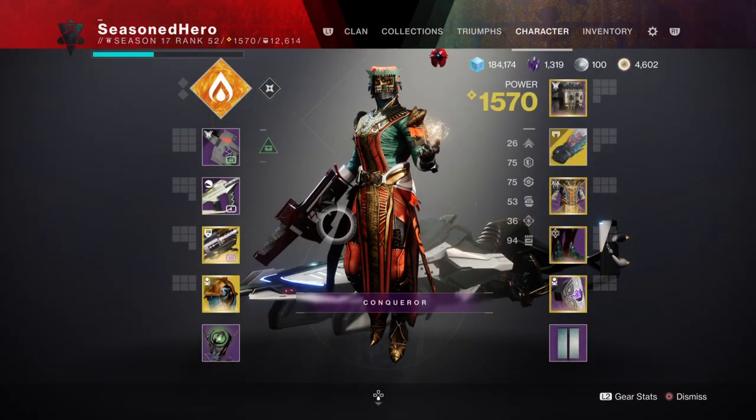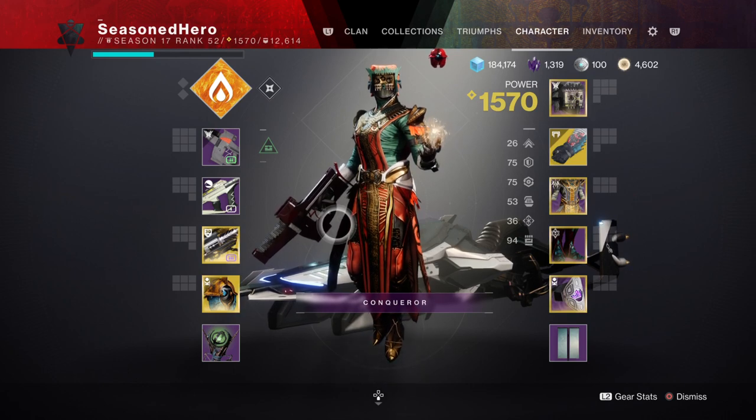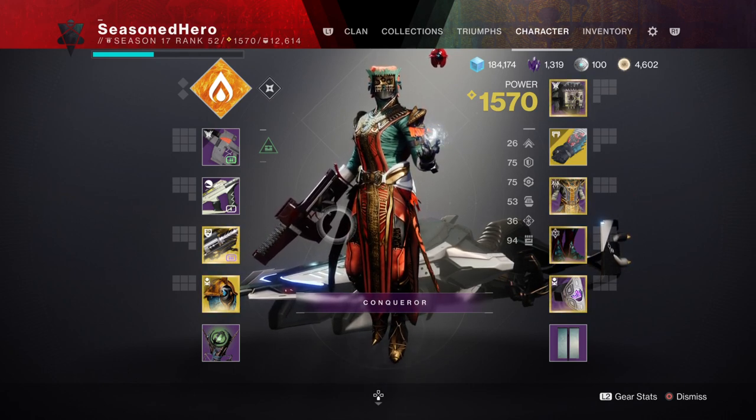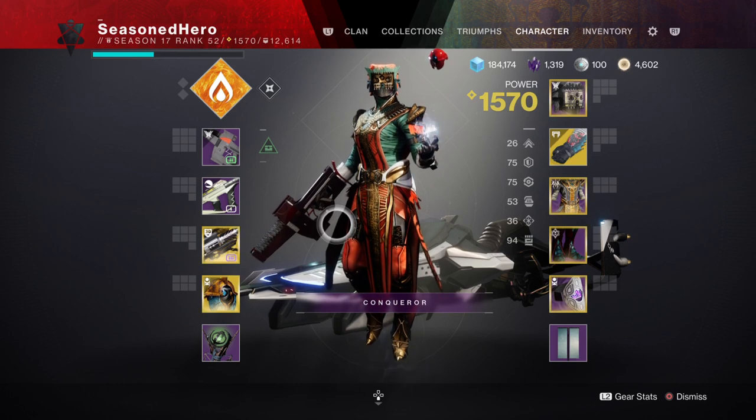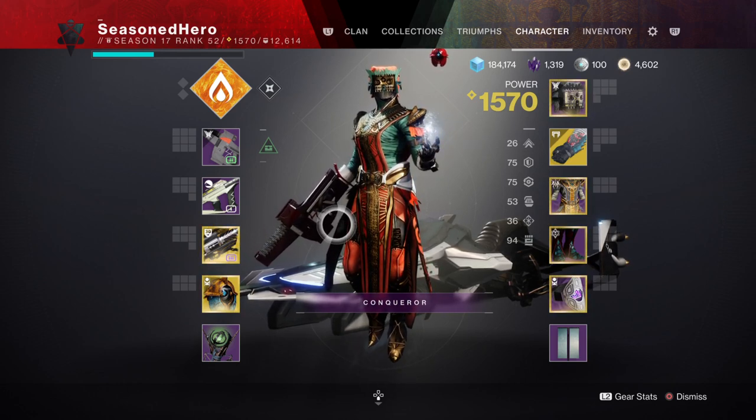For stats, you'll want 70 Resilience and Recovery, 50 Discipline, and 80–100 Strength. We are going for a slightly all-hands-on-deck approach so we can cover all angles in case we need more damage reduction or quick recovery over time.